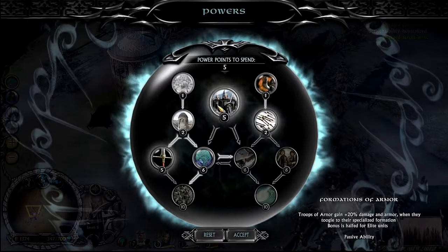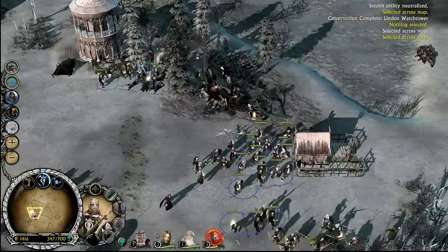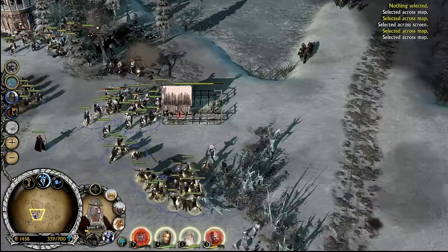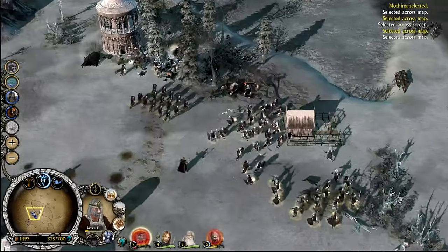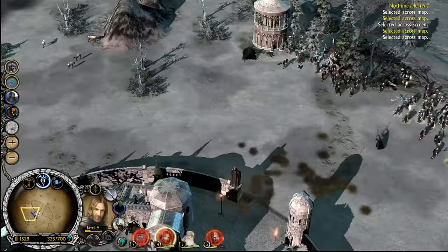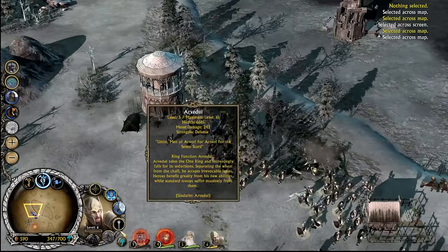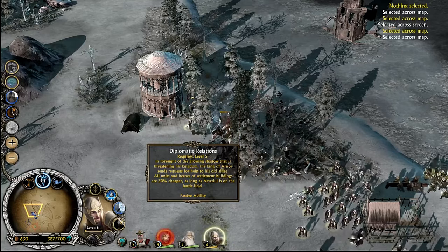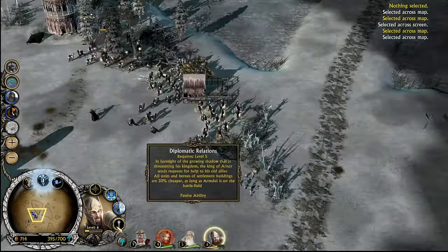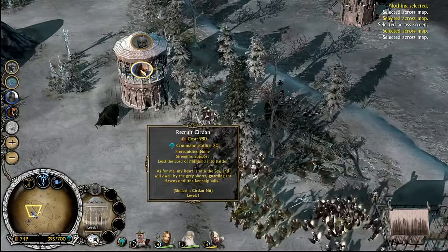Let's actually get Formations of Arnor — let's actually use this power since we are using our formations a lot for our base troops. More damage, more armor for free — really good. The Lindon Watch Tower: let's get Curran, who is super cheap thanks to Arnor's level five ability, Diplomatic Relations. Units and heroes of the Elves are 30% cheaper. Curran, Ringers of Lindon.